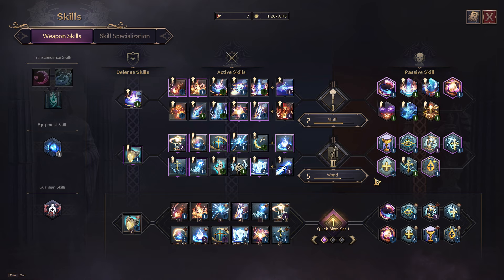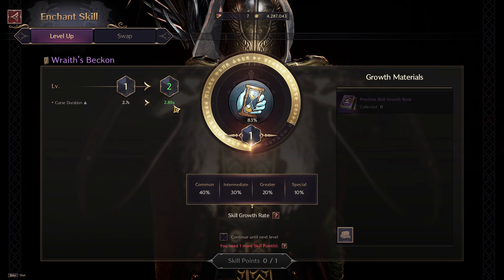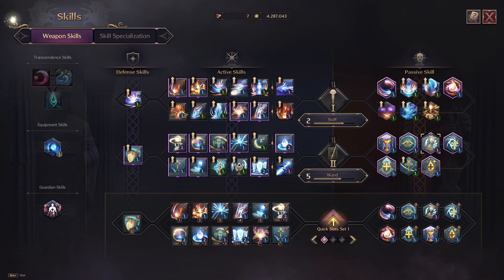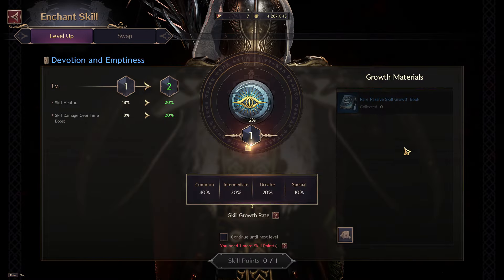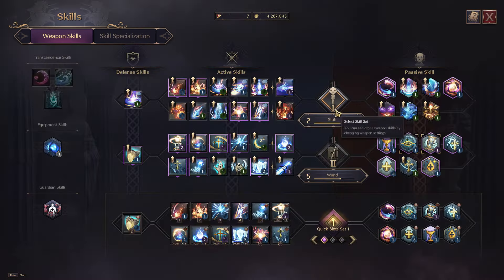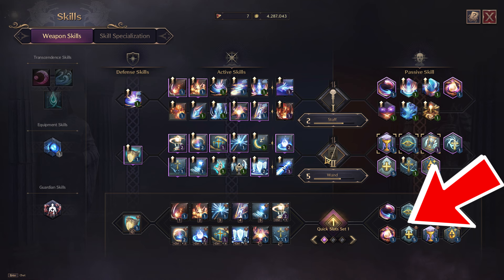Don't forget to upgrade all your passive abilities the same way you did for active skills — just right-click and upgrade them. You'll need the passive growth book for this. I've prioritized upgrading my DoT ability passives as they help deal more damage. For healing, I focus on upgrading Noble Revival to increase skill healing, which helps heal yourself as well as your allies.